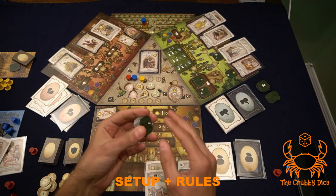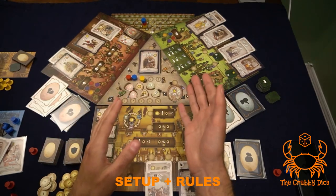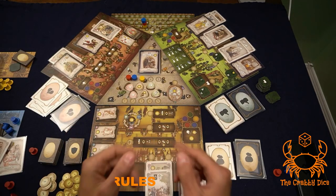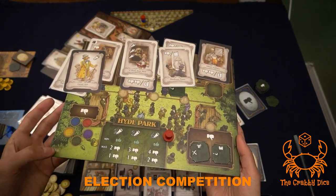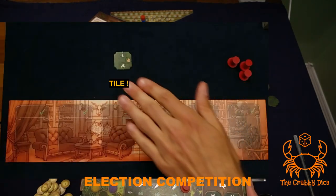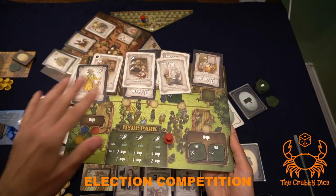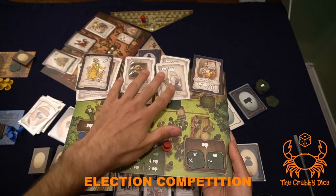Let's tackle the election module. For setup, pick the side of the board according to the number of players. The election board tracks the number of votes you have. For each player area, give everyone one of these tiles with a down-vote symbol on the back — that's their starting tile. Set up your cards as usual: look underneath — two whites and a black — and take them from the appropriate deck.